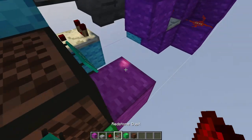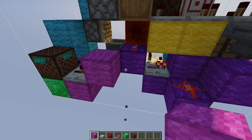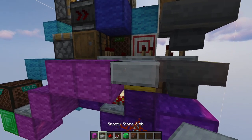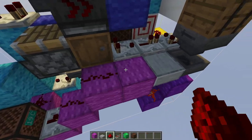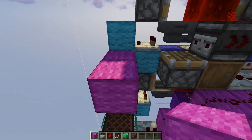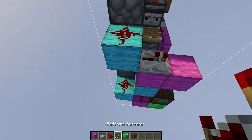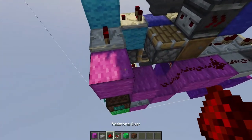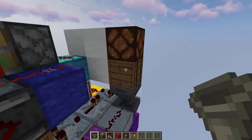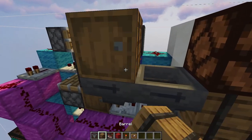Place a block here with a repeater coming out of the note block, going into a block, going into another block, another block diagonal to that, then a block next to that, and then a half slab. Now place four bits of redstone dust on top of all these blocks. Place two blocks and another one on top of this repeater with a repeater coming out of that block going into two more bits of redstone dust.